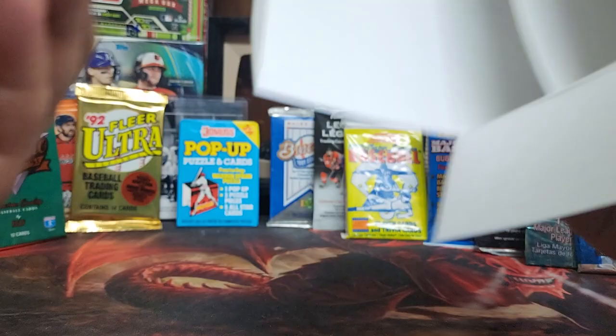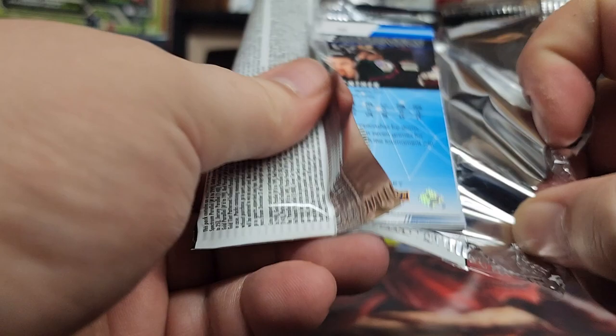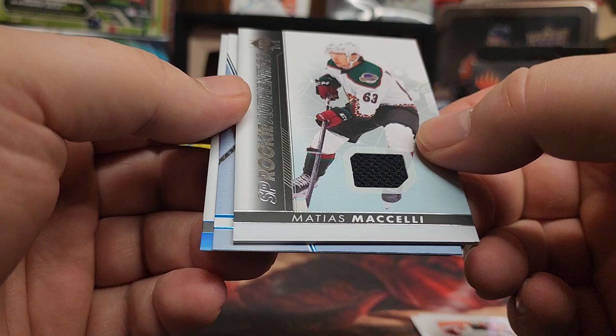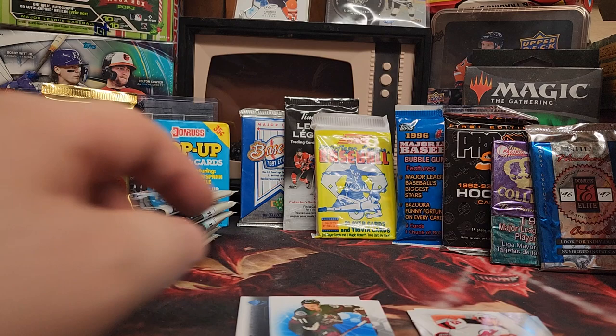Let's pull these guys out and see what we get. These are harder to get into. I think they have a blue parallel in a lot of these blaster boxes. I like to keep the cards in them. Alexander Barkov, Jack Hughes — neat design on them. Oh, we got a game used: Matias Maselli. That's pretty interesting. Not numbered. Kimo Meyer, and a blue parallel Danny Dillon Gunther. I'll keep the parallel over there too.